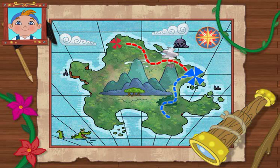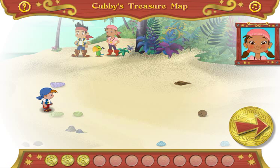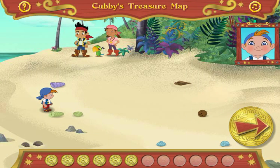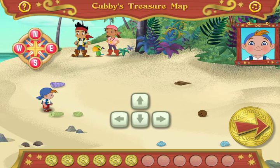Now let's find the beach! That's where the treasure is! Oh no, it's foggy again! That's okay, Izzy! Since we earned three gold doubloons before, I can see the path to the treasure better! Ahoy! Would you help us guide Cubby to where the treasure is buried? I'll read the steps on the treasure map. Then show me which way to go by clicking the arrows on the screen. You can also press the arrow keys on your keyboard.